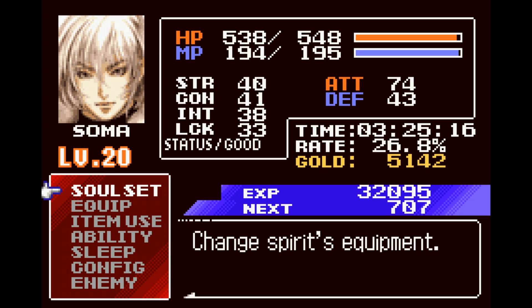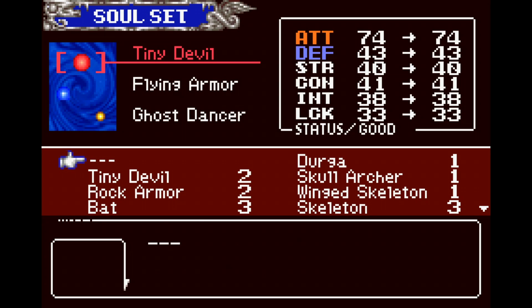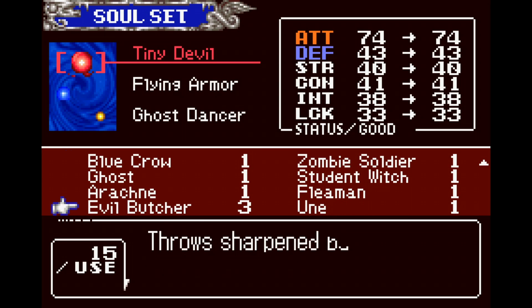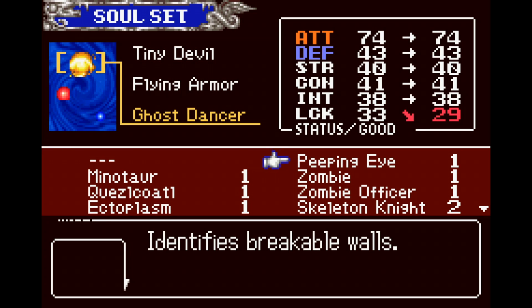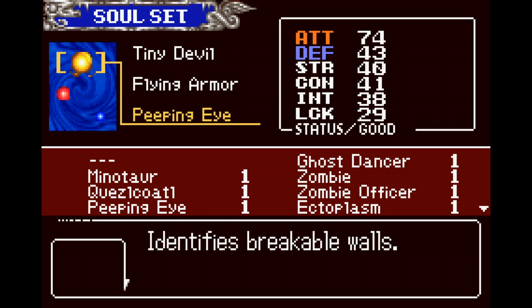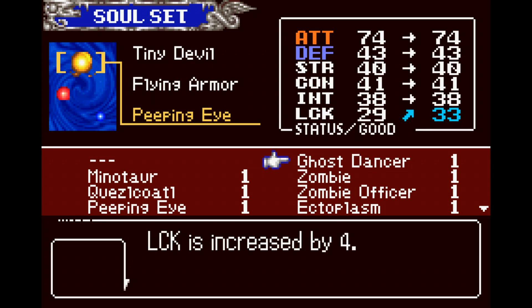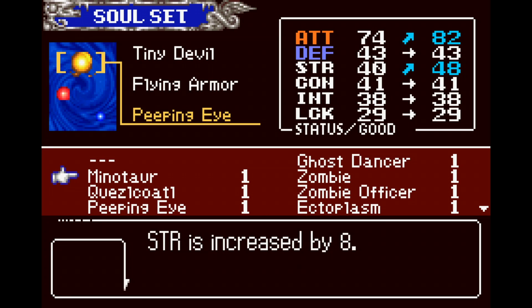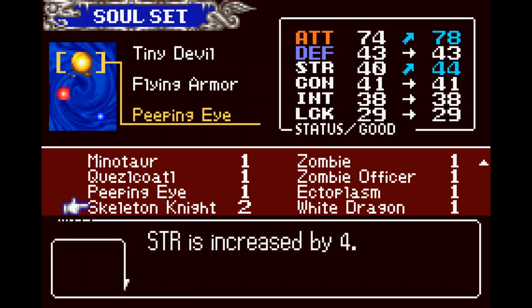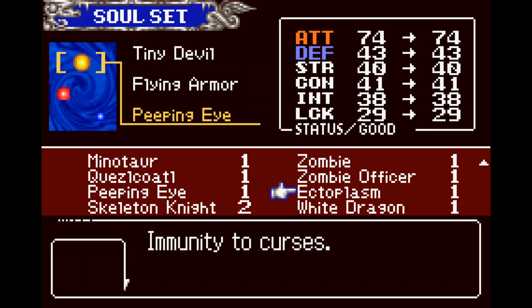I have also done the requisite grinding to get every one of the souls that you possibly can at this point in the game. Including Peeping Eye, which identifies breakable walls — a rare drop, but one that's going to be important over the course of the game. Besides the yellow souls, the passive ones, it's mostly just a lot of stat-increasing stuff, which is nice, but Constitution plus four is not really going to be doing anything great for me, especially if I'm already killing enemies in one hit.